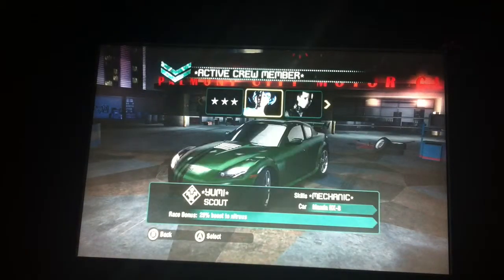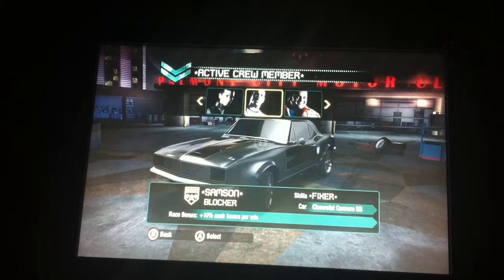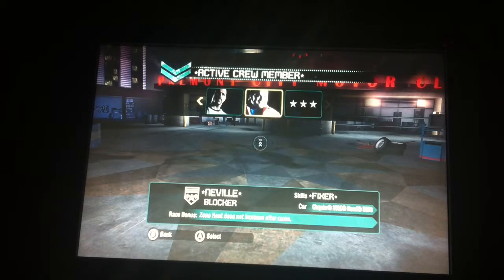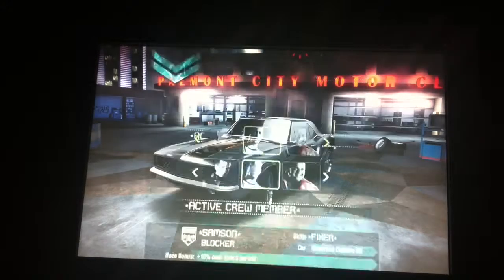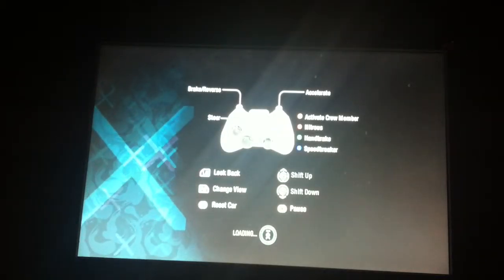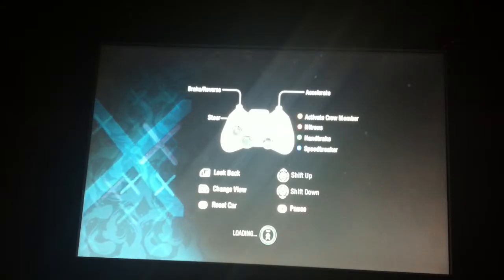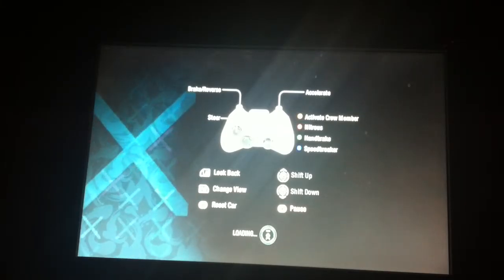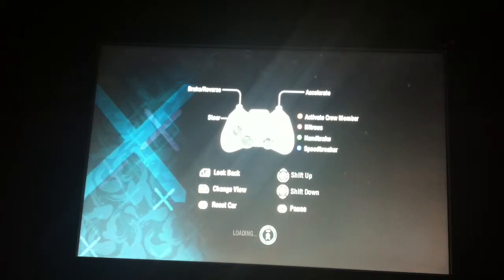I always go for automatic because I can't be bothered. And I will go with Samson — Samson is awesome. I don't want a scout, I want a blocker because they can block the other people, slow down their speeds meaning I can get to the checkpoints quicker, getting better speeds and stuff.